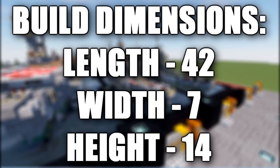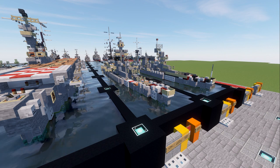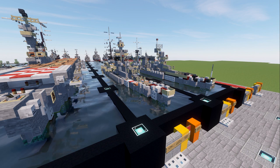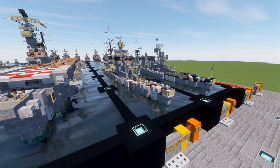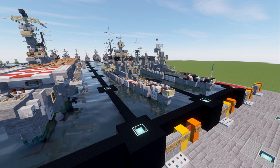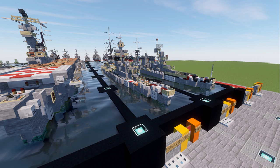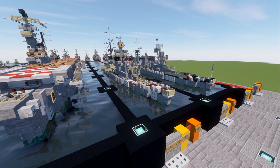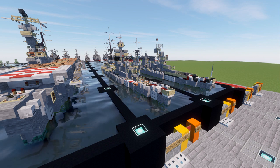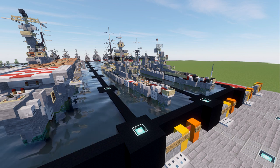Trento was the first of two Trento class cruisers. They were the first heavy cruisers built by the Italian Royal Navy. The ship was laid down in February 1925, launched in October 1927, and was commissioned in April 1929. Trento was very lightly armored with only a 70 millimeter or 2.8 inch thick armored belt, though she possessed a high speed and heavy main battery of eight 203 millimeter or eight inch guns. Though normally built under the restrictions of the Washington Naval Treaty, the two cruisers significantly exceeded the displacement limits imposed by the treaty.